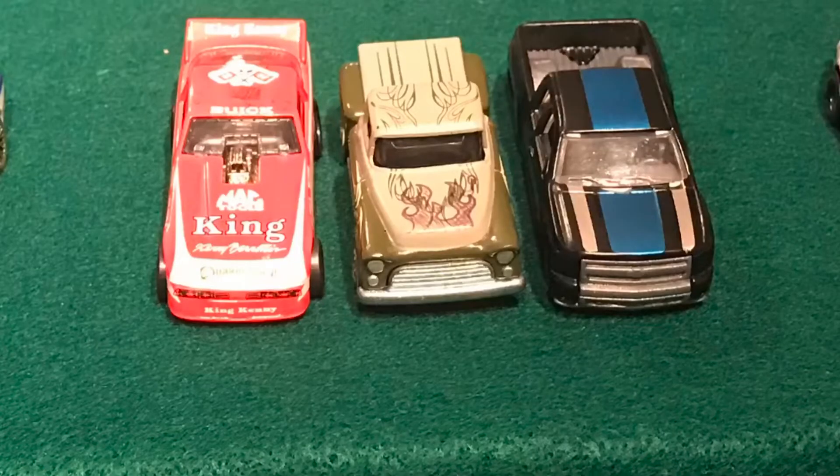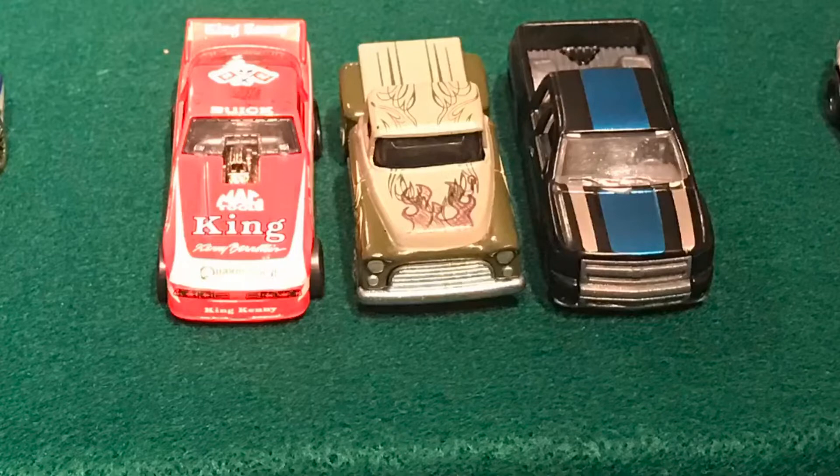So here's our second group of cars advancing, and this will be the first race in their next round. Here's what their bracket looks like. As they finish, you can see the Silverado, the Flash Sider, and then the King Kenny Funny Car. Next up, the Chevrolet Bracket.